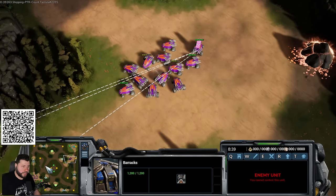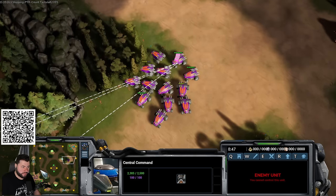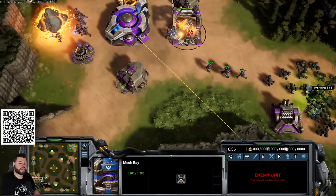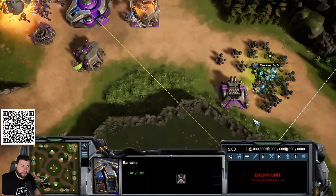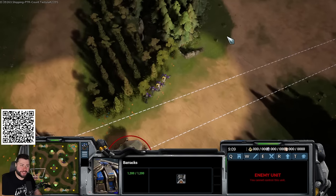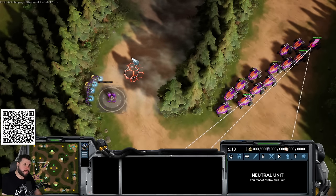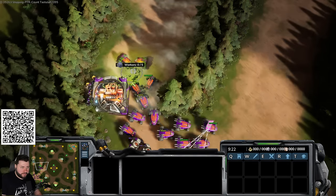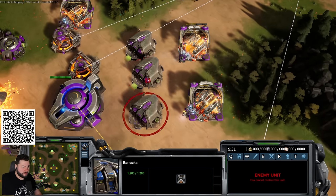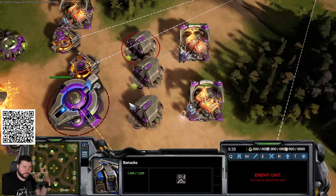The medtechs are called med techs, not medics. Send four bobs out to take the next gas, make a scrapyard there even before getting the CC, just to get vulcans out quickly. Now having two medtech upgrades with the second on the way, vulcans are coming out, adding lots of lancers as the meat shield.